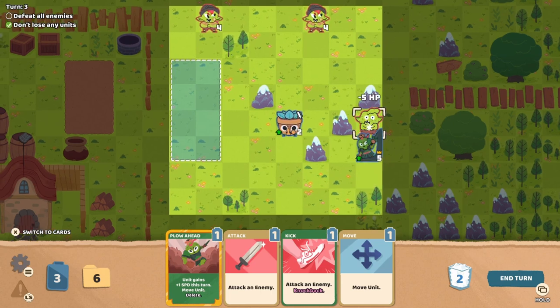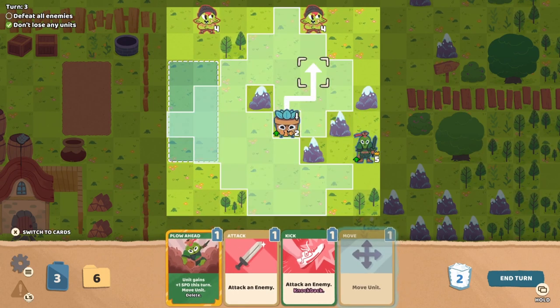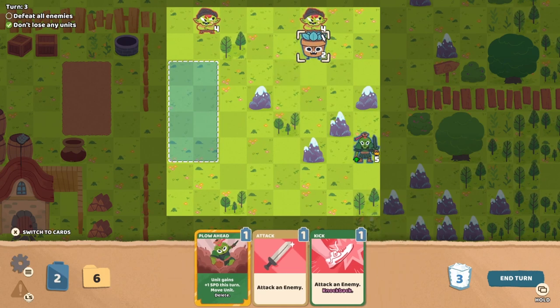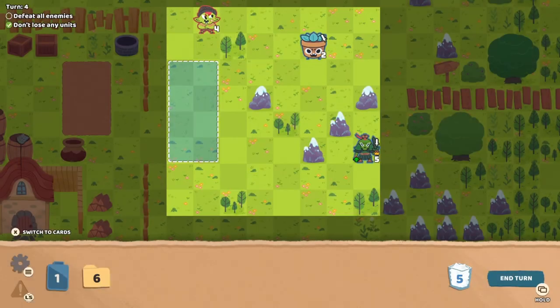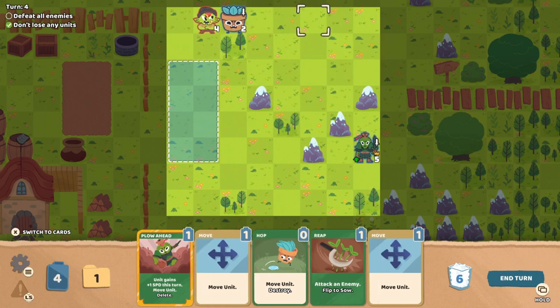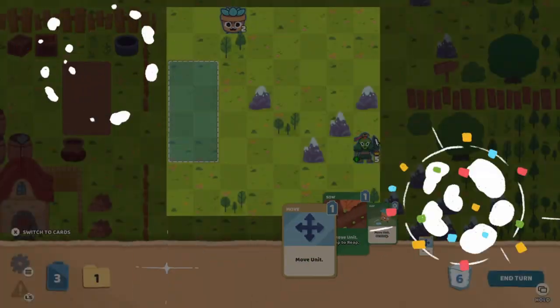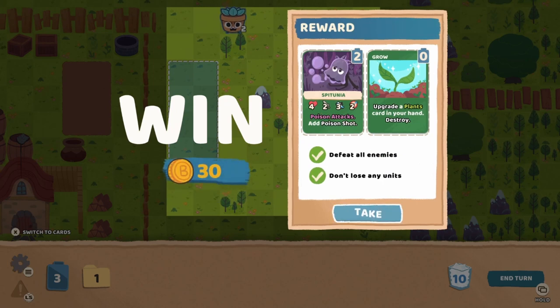Then we'll have them do their free attack. We have three energy left. We could actually kill this goblin over here — we can have them do a free attack for two damage and then use another card to make them attack again. This must be a training mission — enemy has been instructed that they cannot move at all. So we should be able to kill this goblin with our succulent kicker. Win! Don't lose any units. Nice.